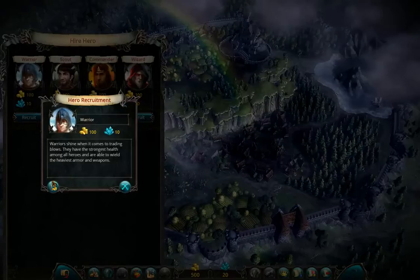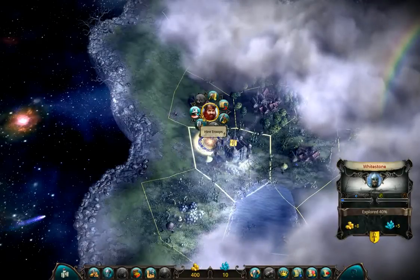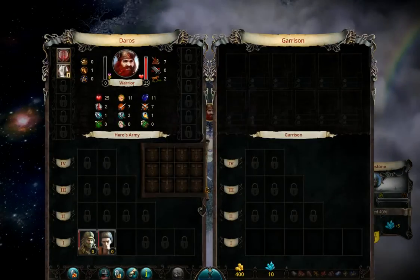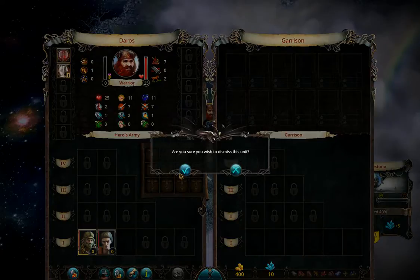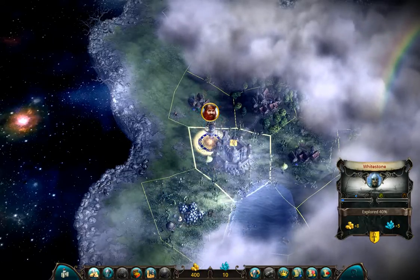For the warrior there are a few starting skills, and there is one that I particularly like. We did not get that — we get Armor Master, but that's okay, Armor Master is not bad. We get rid of that guy, and now the first thing a warrior needs is armor.